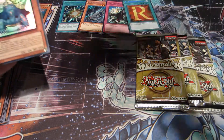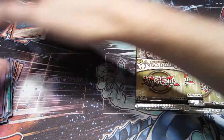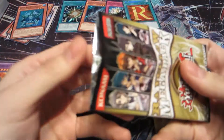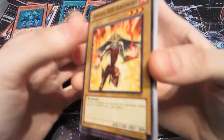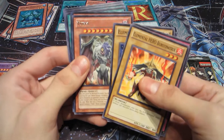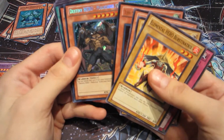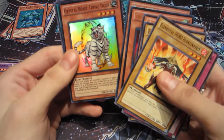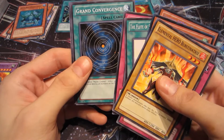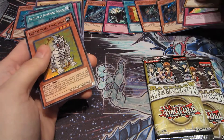Elemental Hero Burstrinатrix, Rainbow Gravity, Elemental Hero Neos, a Yuul rare, The Six Samurai — Nisashi, Destiny Hero Malicious — nice. A Crystal Beast Topaz Tiger for the super, the Flute of Summoning Kuriboh, Rise of the Snake Deity, Grand Convergence, and Elemental Hero Sparkman. All right, I'm really happy with all the cards I'm pulling so far.